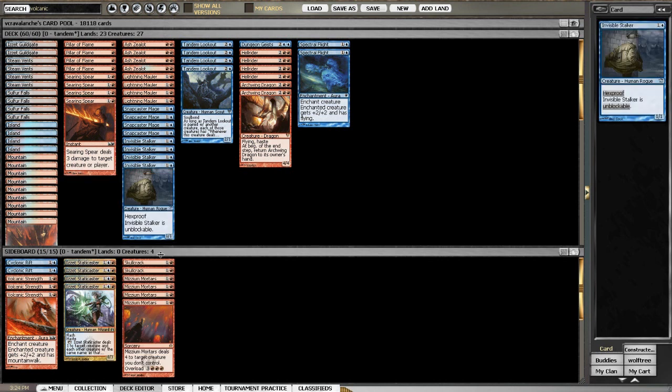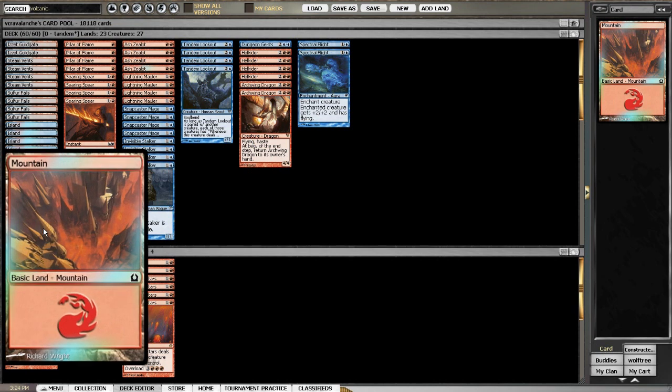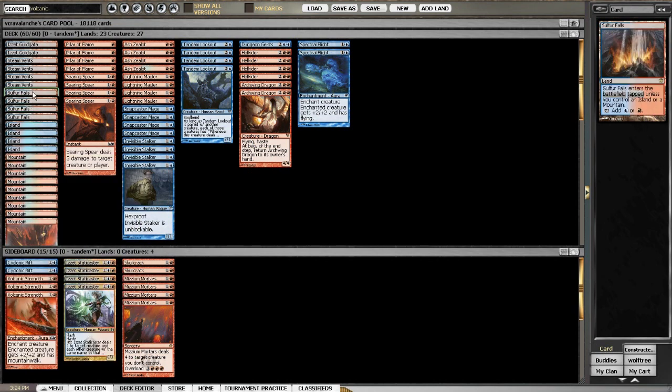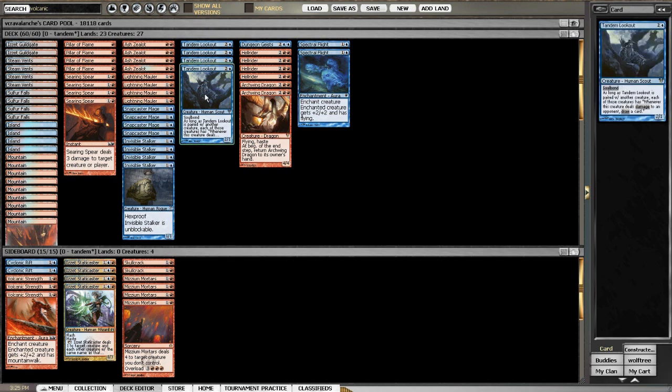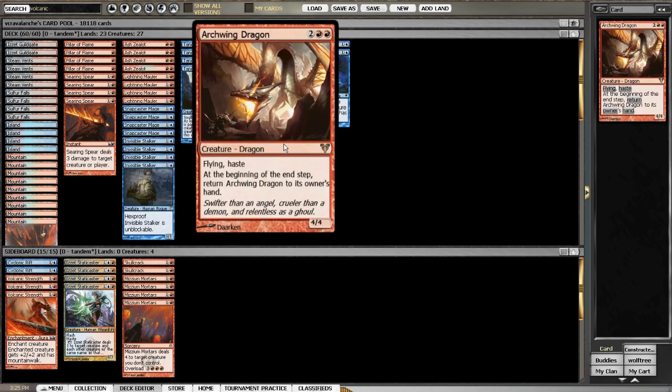Going more with mizzium mortars — down to two skull cracks, up to four mizzium mortars — because I really want to punish creature decks. I want this to be more of a tempo deck against heavy creature decks. Back down the list: added two more mountains, so we have four islands, four Sulfur Falls, four steam vents. We only need to hit double island once for the dungeon geists but need double red more often.